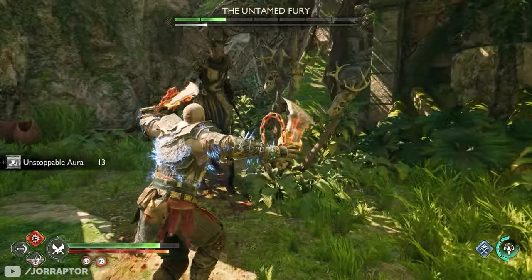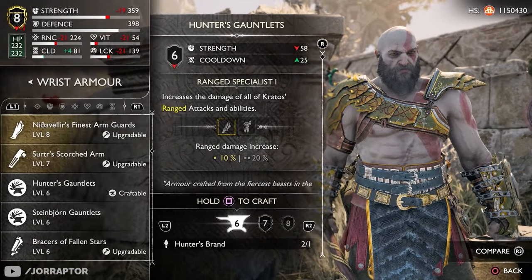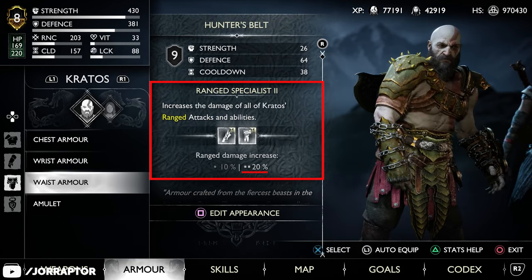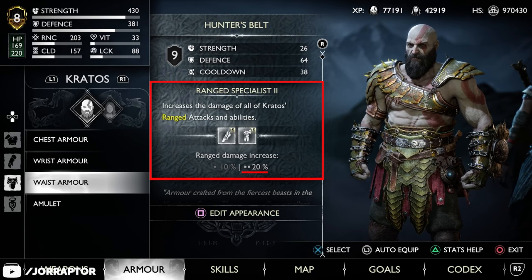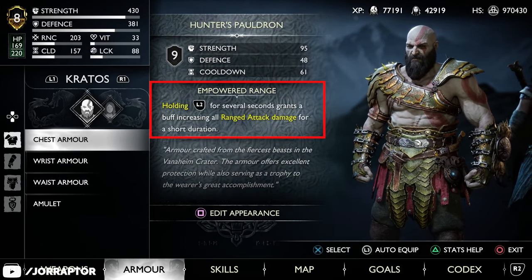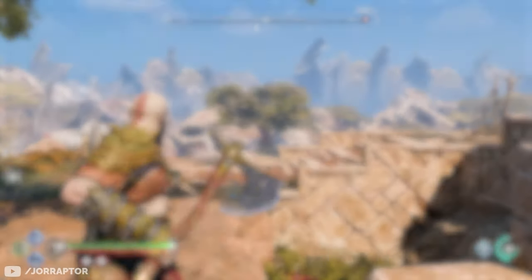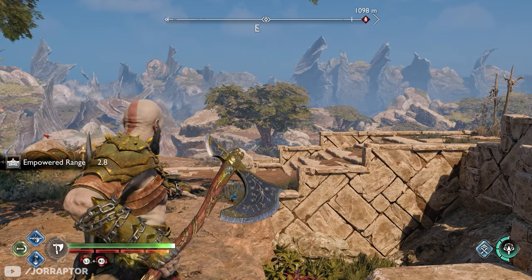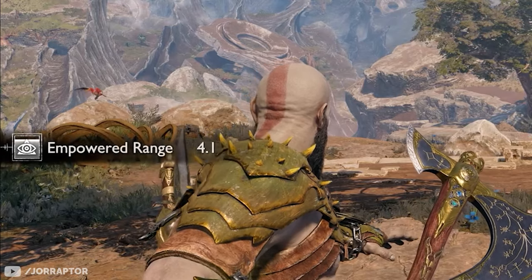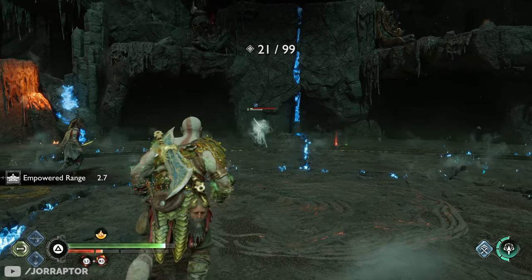Here you can find both of the other hidden armor sets. I want to start with the Hunter set, which, as the name suggests, increases the damage of all Kratos' ranged attacks and abilities by 20% when wearing both pieces. With the chest, you can hold L2 for about 3 seconds, which then gives you a buff for all ranged attacks for 4.5 seconds. What's nice is that if you keep holding L2, after the buff expires it will appear again immediately after 3 seconds — and this works for every weapon.